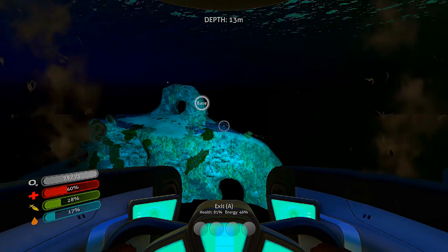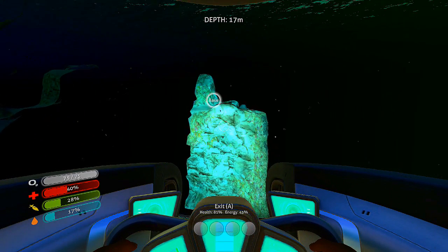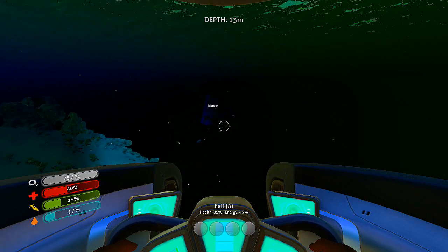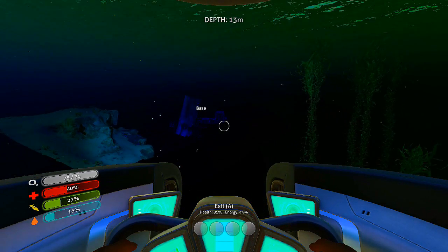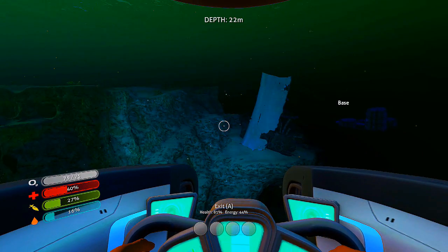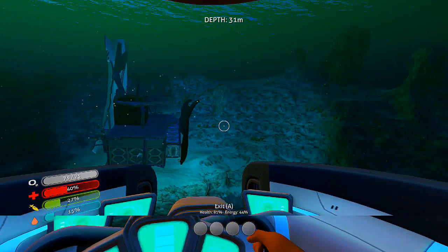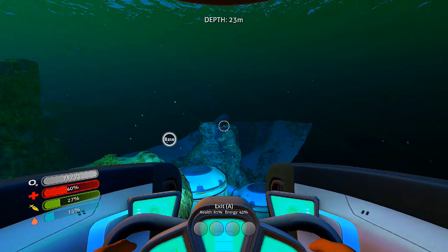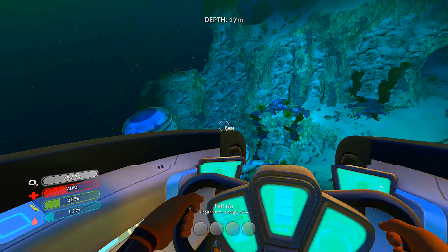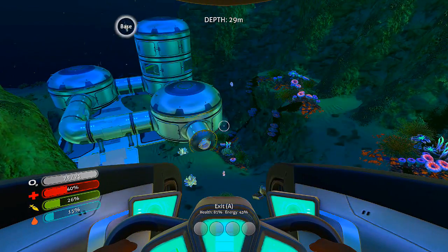All this stuff popping in is hellaciously dangerous. We're at 45 energy, so when we take the seamoth out we're going to have to carry a spare battery and apparently some spare bottles of water and food — which is just going to go bad in our inventory. That's one of the problems. I can't exactly stockpile food because it'll just go bad, which makes dealing with the hunger issue a major pain.